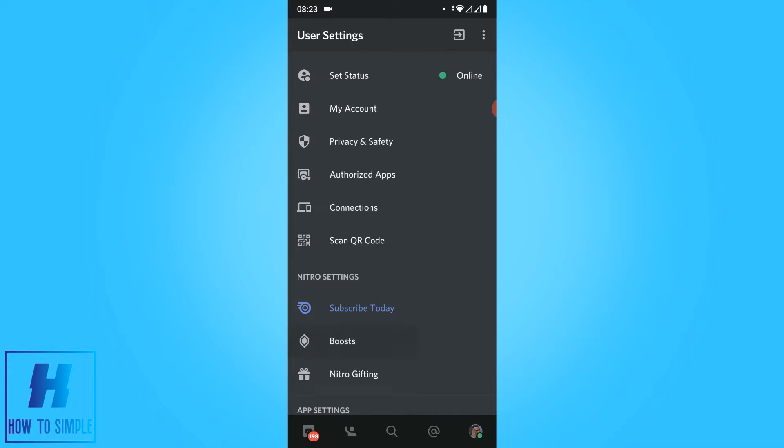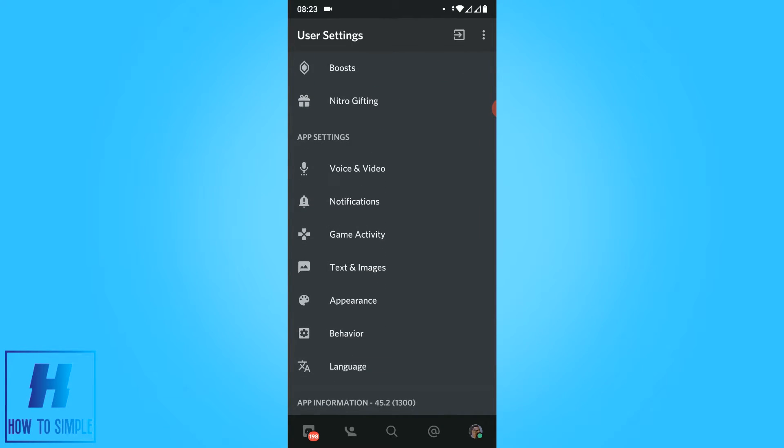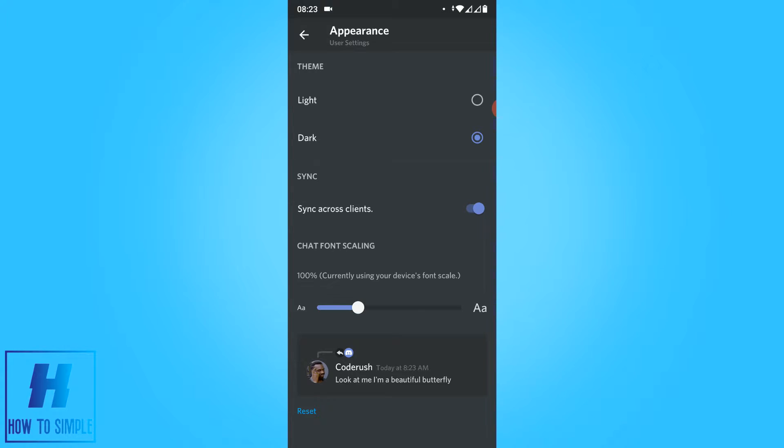What you want to do is go to your Settings, then scroll down until you see Appearance. Here's Appearance, and as you can see there is the light theme and a dark theme. But there's a secret dark theme.